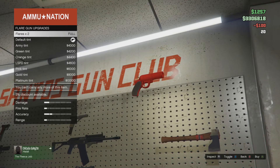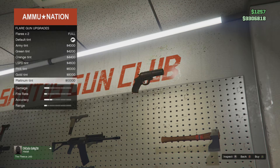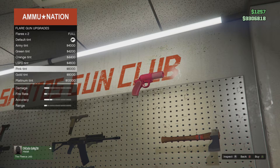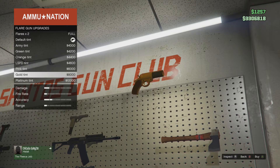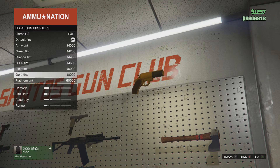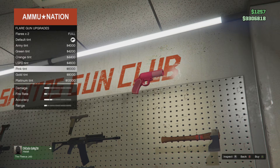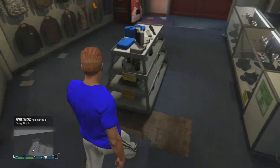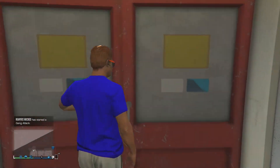Basically, when you buy the flare gun from Ammu-Nation, you know usually when you buy a weapon you can have different attachments like a silencer, mags, grip — whatever the weapon is, there are so many different attachments. You can also buy camos for the weapons, just like every other weapon besides the melee ones. So if you buy a pistol or any ammo-firing weapon, you can buy a different camo for the weapon, and this is no exception.